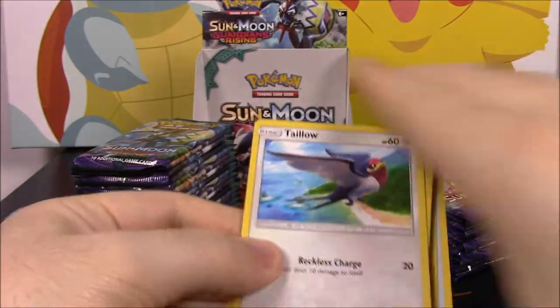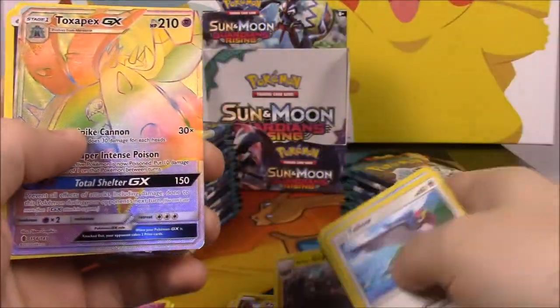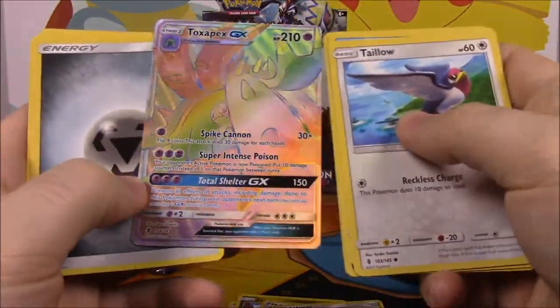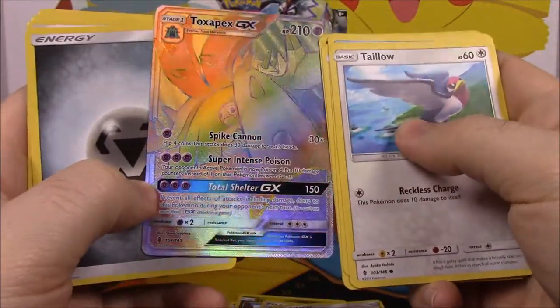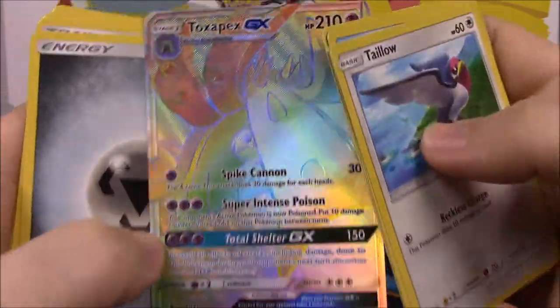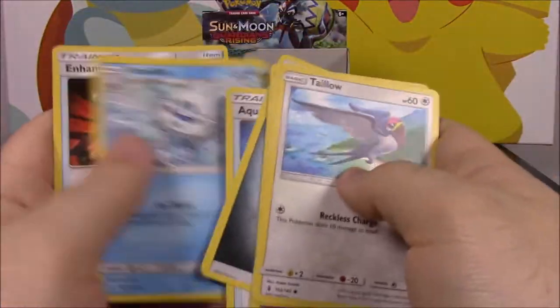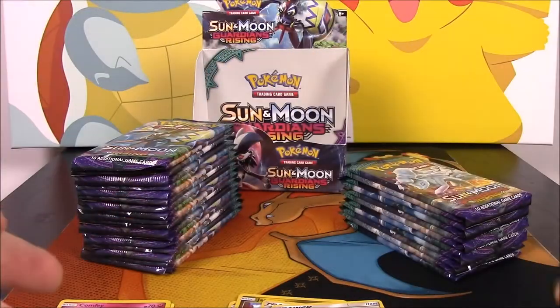There's the code. We got a lone Graveler reverse holo, and then — oh! — a rainbow rare full art Toxapex! That's awesome. I'm pretty sure I don't have this, but you never know. I love the rainbow rares, they're so cool. That's an awesome card.